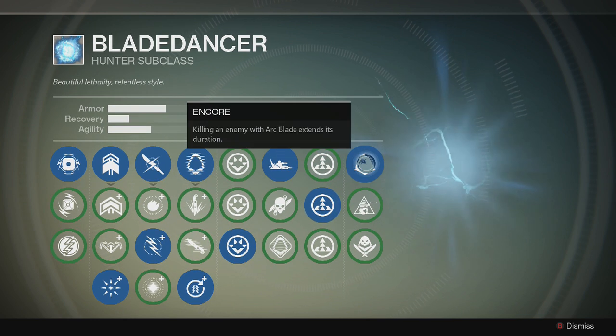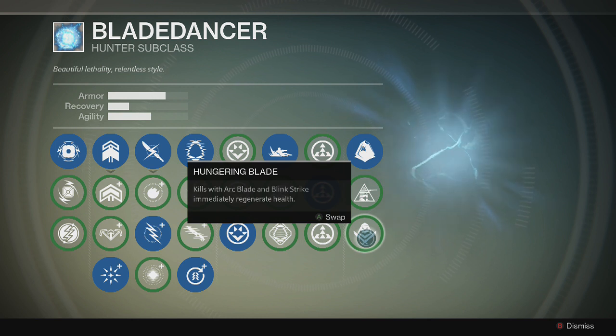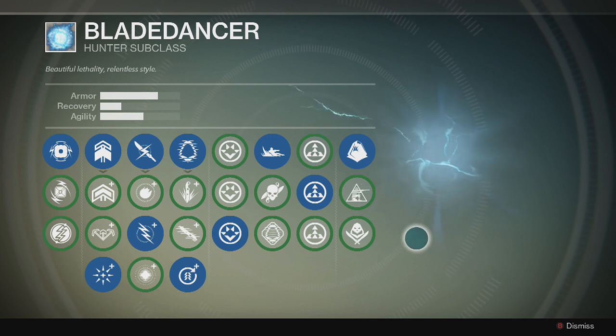For the last perk, I use 'Kill enemy with Arc Blade extends its duration' only in PVE — the campaign mode. In PVP, I switch down to 'Kills with Arc Blade and Blink Strike immediately regenerate health.' Because I have Mask of the Third Man on, I use less super energy per kill, and with health regen on each kill I don't risk dying after only three kills or so. That's the full setup I use for Blade Dancer — I hope you enjoy it!